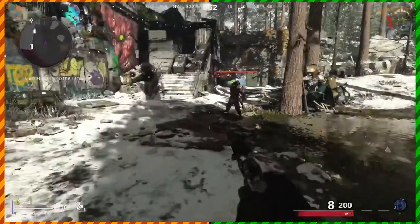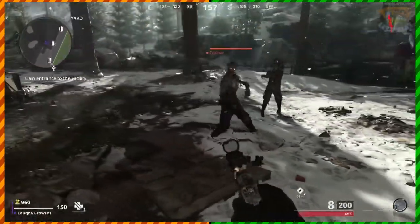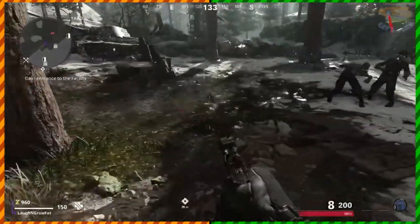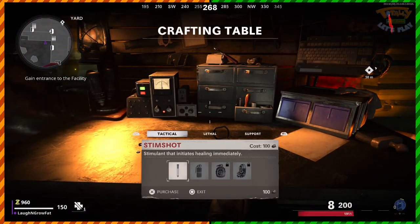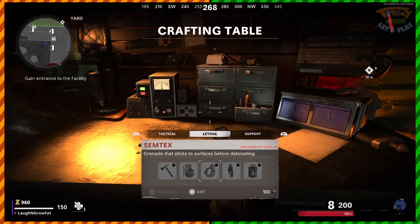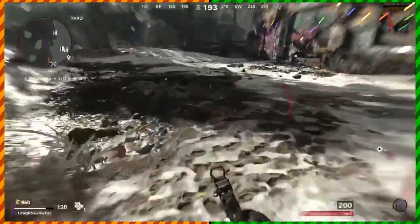C4 is the lethal equipment I recommend using. To reiterate: Stim Shot for non-lethal, C4 for lethal — those are my recommendations. C4 does massive damage and you can blow up an entire group of 24 zombies with just one. It works like it does in multiplayer — throw it and double tap Square to detonate. Do not be close to it when you detonate, because it will do a ton of damage to you and you can easily down yourself. If you're not comfortable with that, stick with Semtex or throwing axes.